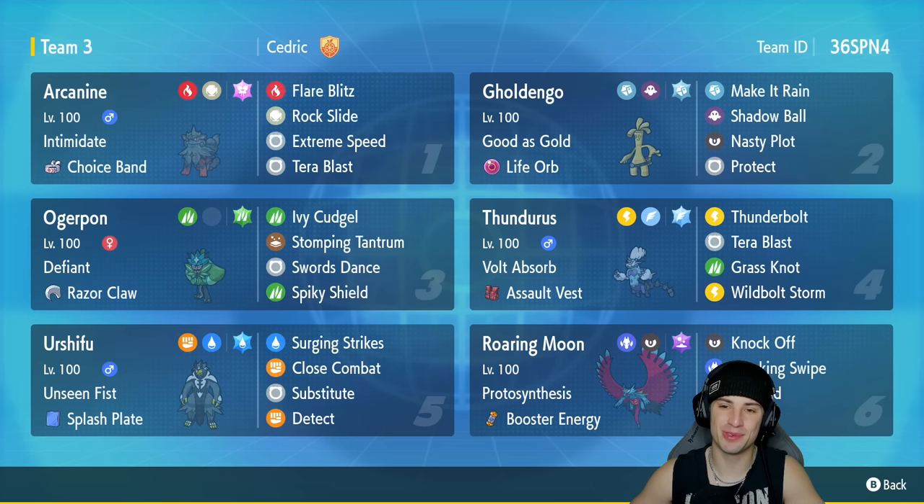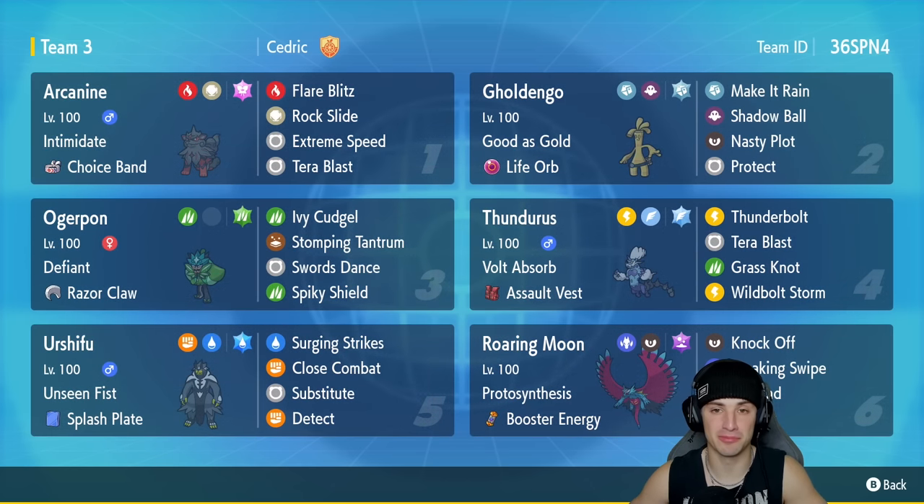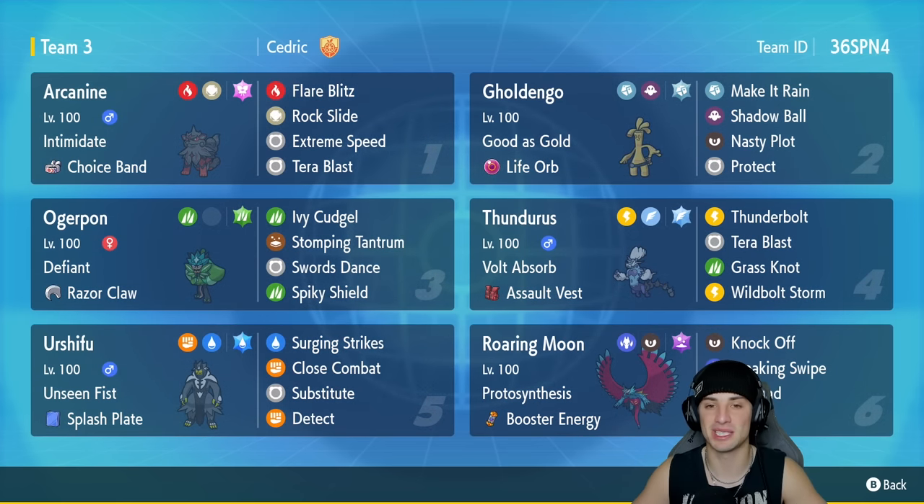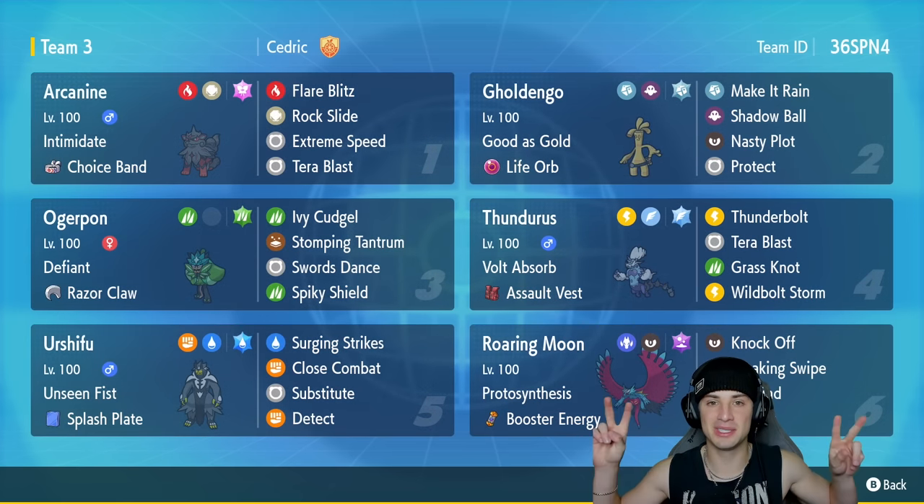What a set of matches! The first battle came down to the wire — we won by literally one move, a Thunderbolt from Thunderous. The second match we made our opponent quit just by setting up Swords Dance and Nasty Plot. In the third and final battle our opponent played really well with Yanmega, but we clutched it up with Goldenglow and Nasty Plot. That's going to be it for today's video — smash that like button, click subscribe, have a positive day, and I'll catch you on the next one. Peace out!